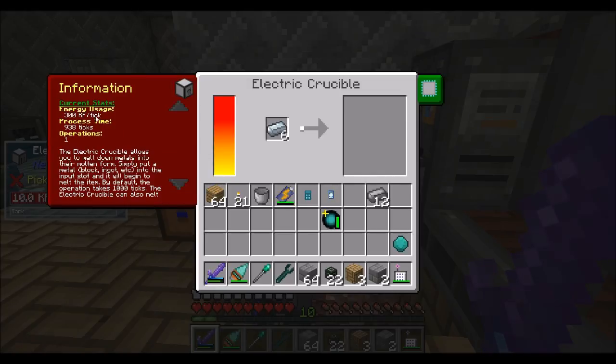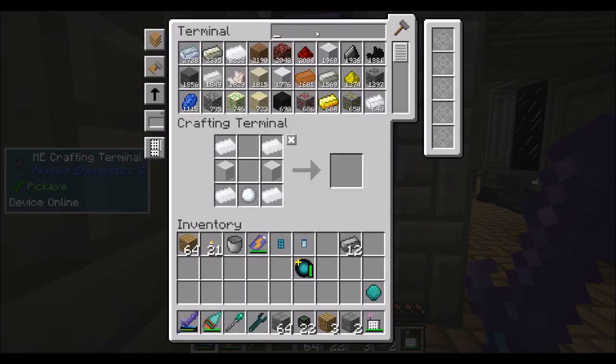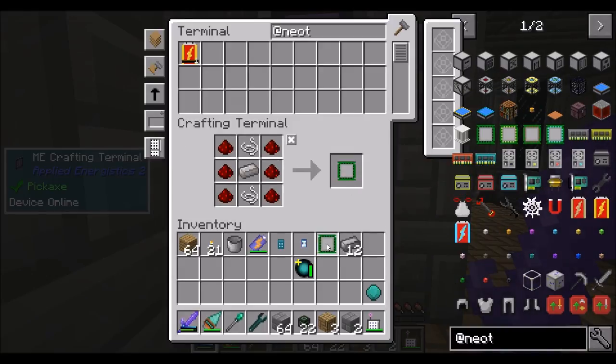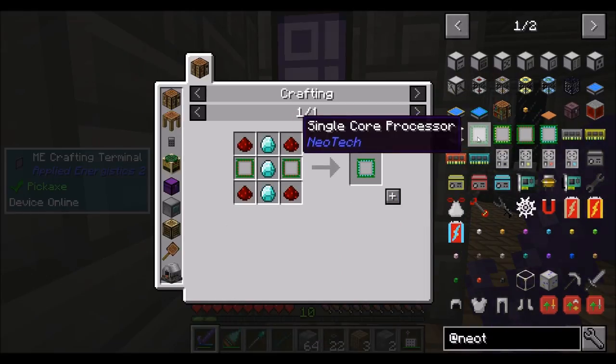It will, of course, increase the RF per tick. Current energy use: 300 RF per tick. Process time: 938 ticks. So Neotech, right? That's the mod we're looking at. It has these core processors, which I'm going to need two of them. I'm going to need a lot.